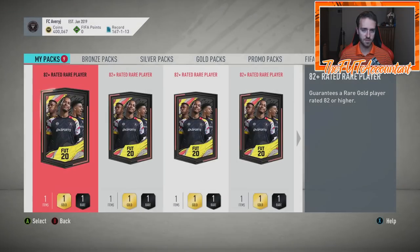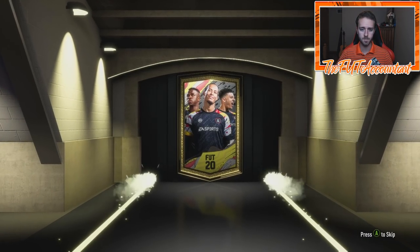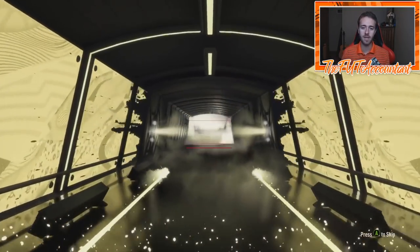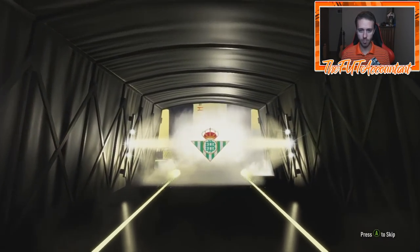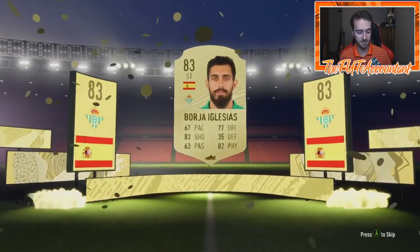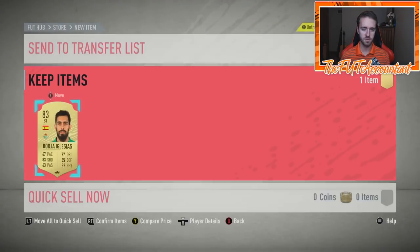I know I'm flying through packs, but I've got to get 40 packs open in this video. We finally have a board down — it is not a walkout. I just want one walkout, EA. It's Spanish, don't be a duplicate. Striker — Real Betis. It is Borja Iglesias — SBC fodder at its finest. But that is a board down, an 83 rated. That should be like the normal from these packs, and we've gotten way too many 82s for me to call that normal. I think that is our fourth board.